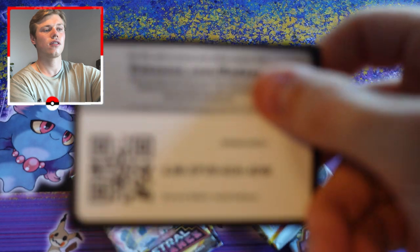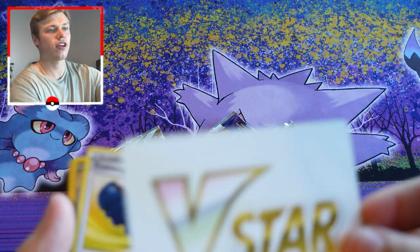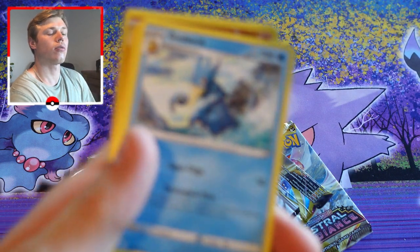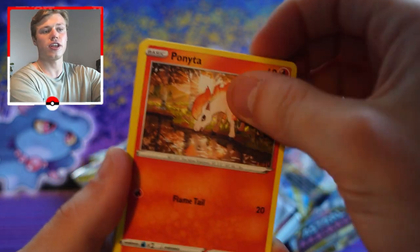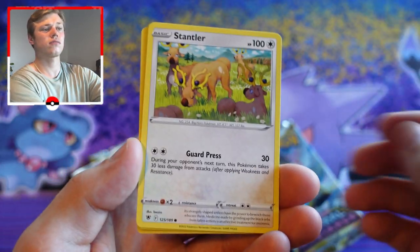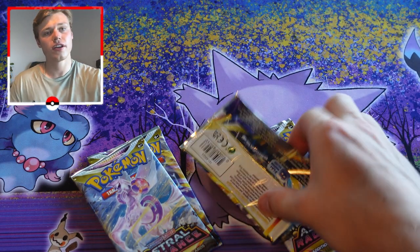This is our fourth pack — there's the code card. It looks like we don't have an energy card in this one; instead we have a V-star marker. We have Trekking Shoes, Psyduck, Wyrdeer, Panpour, Kricketot, Psyduck, Sneasel, Stantler — so a pretty standard assortment of commons and uncommons in pack four.